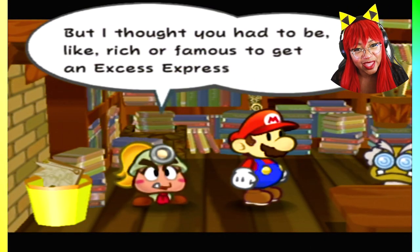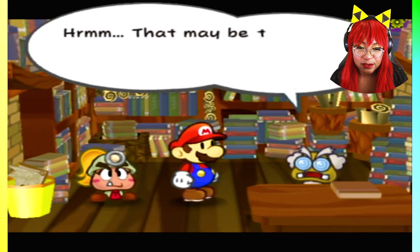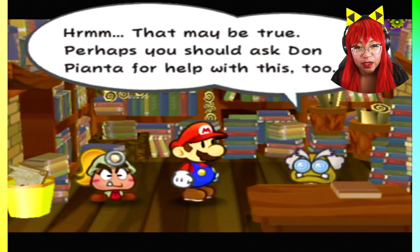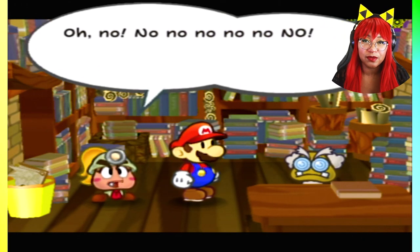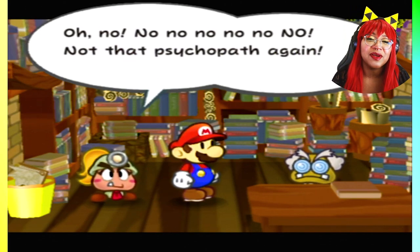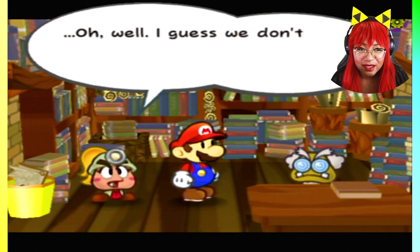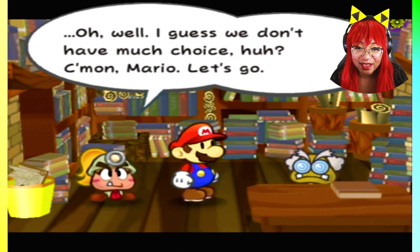After a luxurious steam engine excursion, the next crystal star will be yours. Getting those crystal stars has been back-breaking work, but this time will be a cinch. But I thought you had to be rich or famous to get an XS Express ticket. Hmm, that may be true — perhaps you should ask Don Pianta for help with this. I don't know why I'm going Yoda with him. Oh no, no, no — not that psychopath again. I guess we don't have much choice, huh, Mario? Come on, let's go.